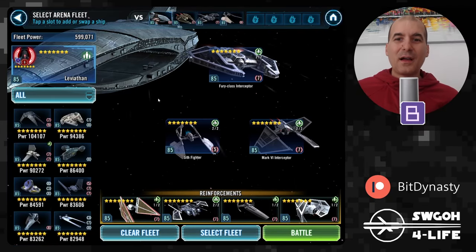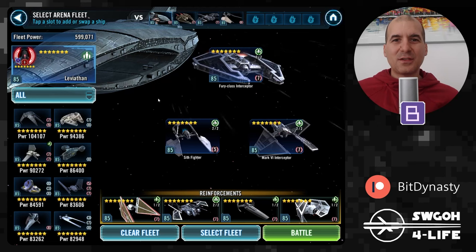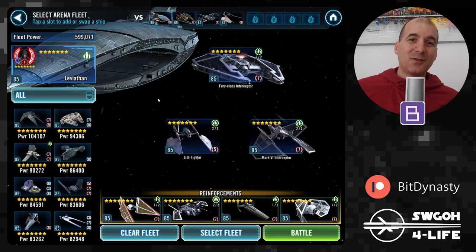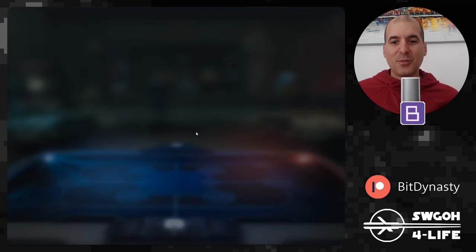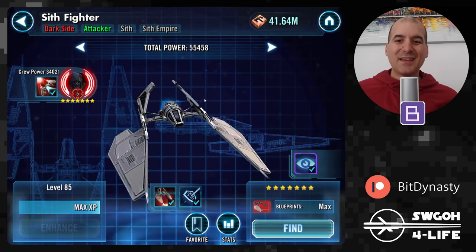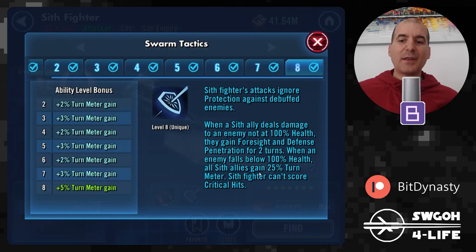As with all other mirror matches when it comes to fleets, it's all about the race to the ultimate — who gets to the ultimate first shall win. That's why in Leviathan mirror matches, Sith fighter is really the key component, because from its unique ability, whenever an enemy falls below 100% health, all Sith allies gain 25% turn meter, including Leviathan.